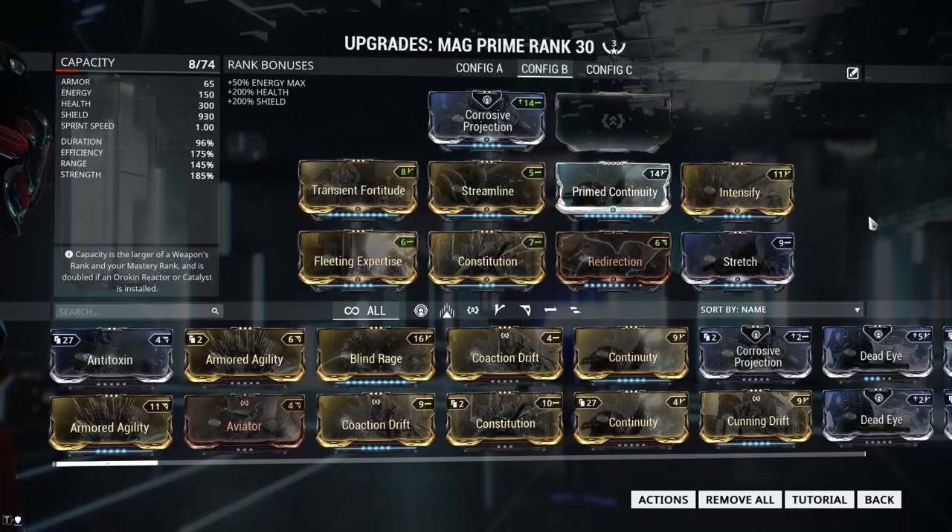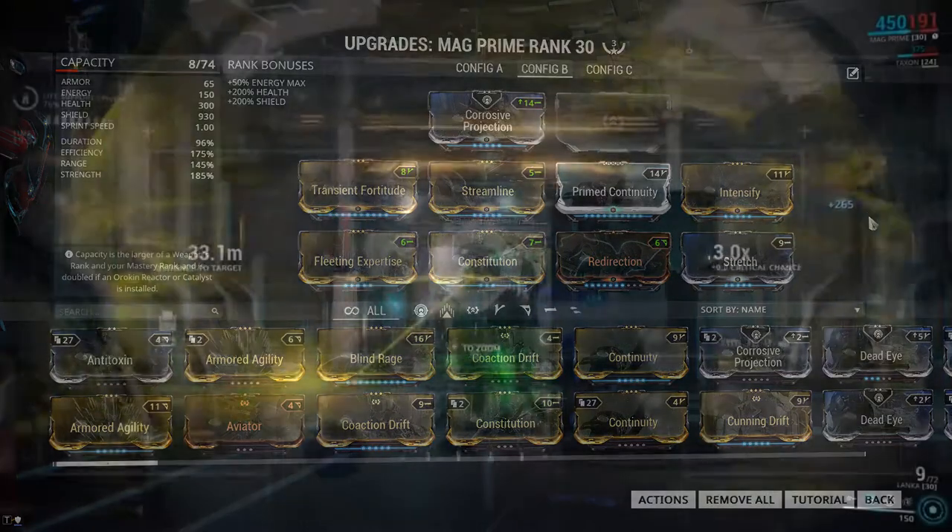My second build flip flops things a little bit — in this case I'm running a negative duration but still focusing on high efficiency and adding a bit more range and strength. I've also added Redirection on this build to increase my shield count, making it a very good build for longer runs or when playing with a group that may not appreciate longer duration Magnetized bubbles, as this lets them pop within a matter of seconds.